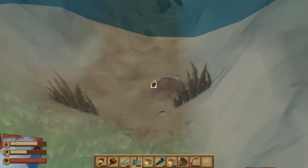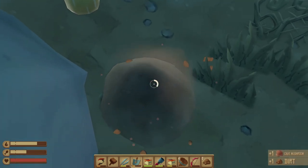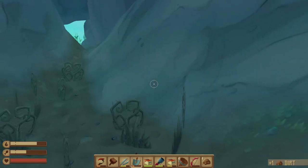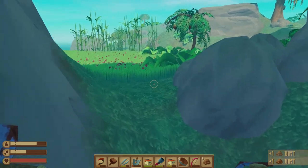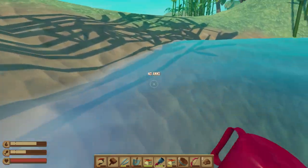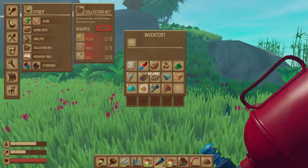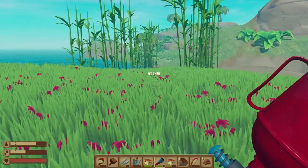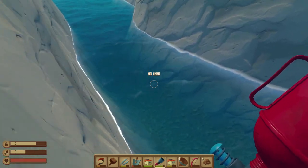Do we have my shovel? We do. Another one there. No ammo! Are you telling me I've gotta swim all the way back now? What do I need to make — a stone and rope? I have... god damn it. Completely and utterly my fault.